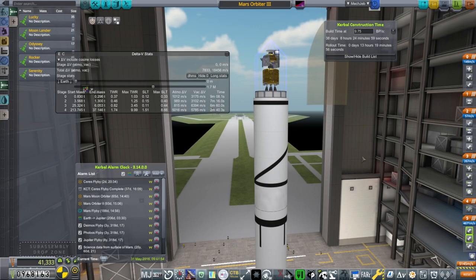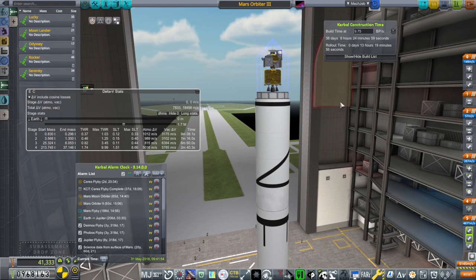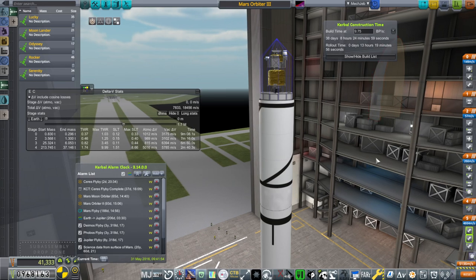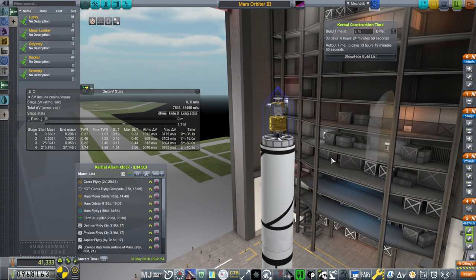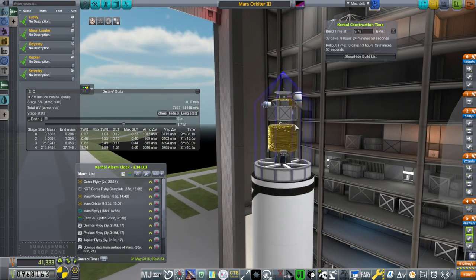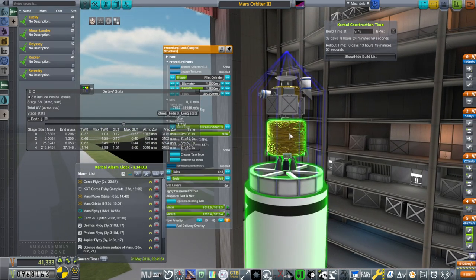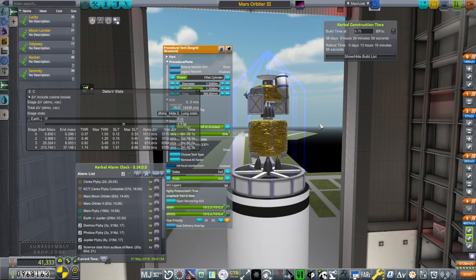Hello everyone, and welcome back to my RP2000 career in Kerbal Space Program 1.12. I've decided that the first thing I want to do in this video is to make a more robust Mars orbiter mission after all of the fiascos we had in the previous video. So now I've got one with a little dedicated hypergolic stage so that it can tag along and we won't have to worry about boil-off.